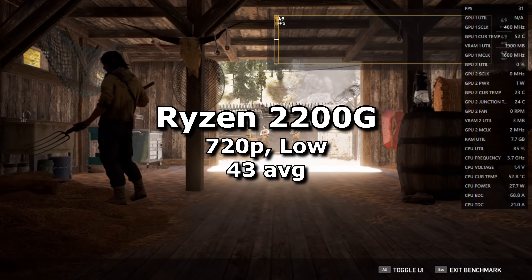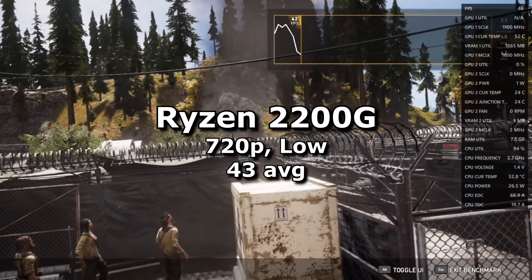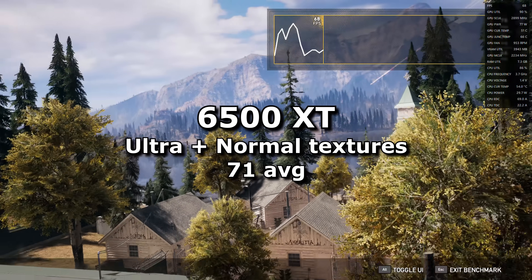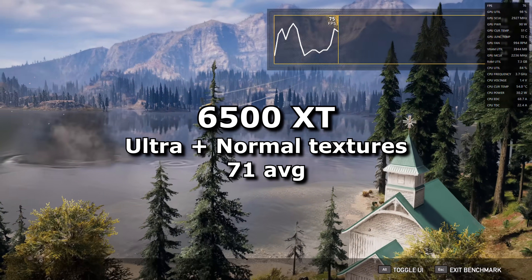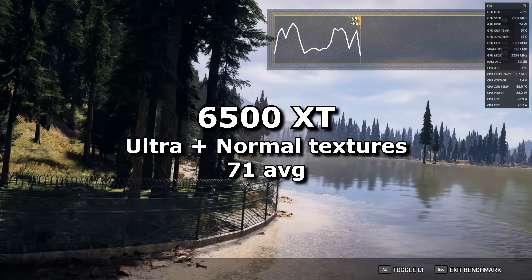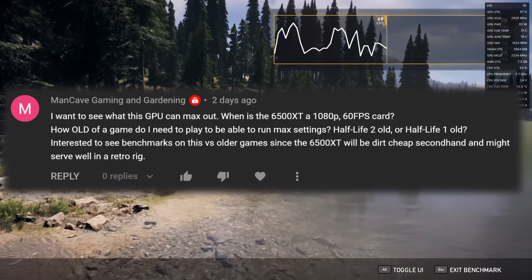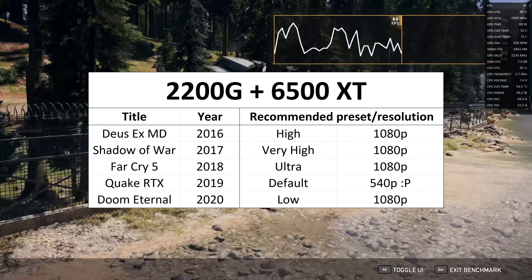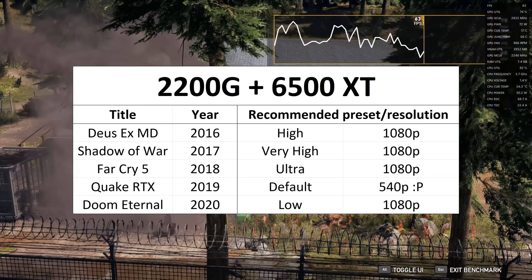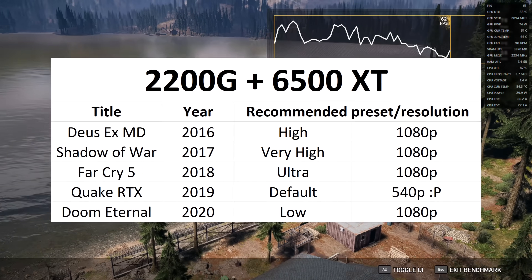Returning to the 2200G: the 6500 XT significantly boosted framerates in the one game I managed to test before it died. In Far Cry 5, moving from onboard graphics to the 6500 XT was a jump from 40 FPS at 720p low settings to 70 FPS at 1080p ultra settings. That's a really nice upgrade for anybody currently struggling on an older system. And I'll answer a few questions I've received, because you've all helped me identify the sort of questions people have about this sort of hardware. The 6500 XT should be able to handle Half-Life 2 very well, and should comfortably max out any game from 2015 or before, while still achieving smooth performance at high settings in newer games as well — as you'd hope for from a card released in 2022.